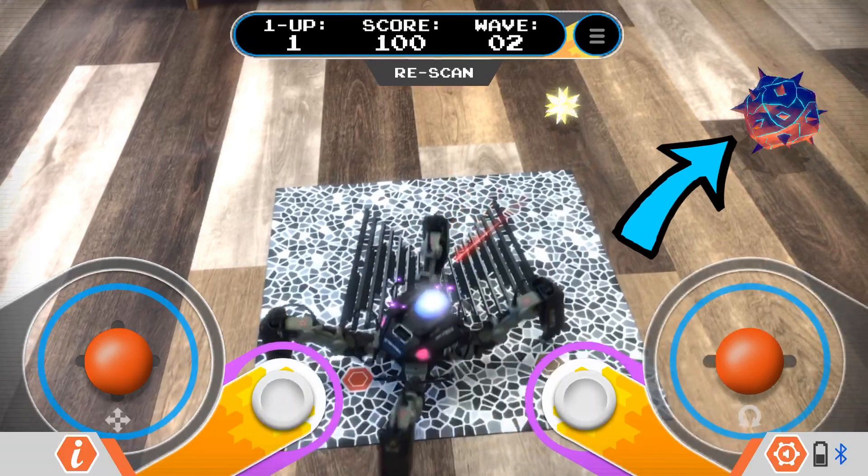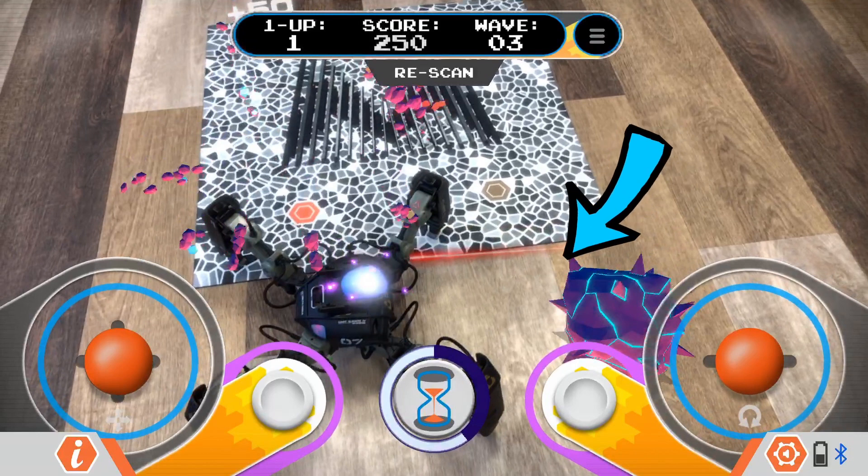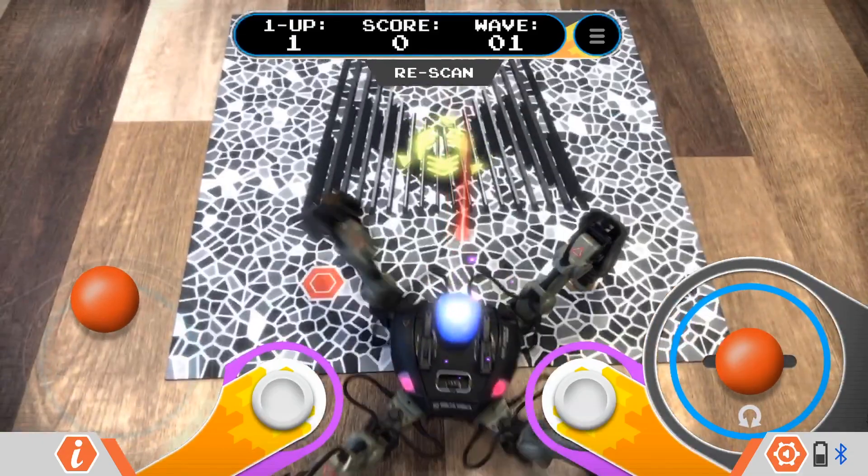This is a Meteoroid — you want to destroy these in order to gain points. You may receive a power-up from each Meteoroid you destroy. If you collect enough power-ups, an icon will appear, meaning you can activate slow motion — so everything slows down, giving you a chance to breathe in a sticky situation. Of course, if you get hit by a Meteoroid, it's game over.